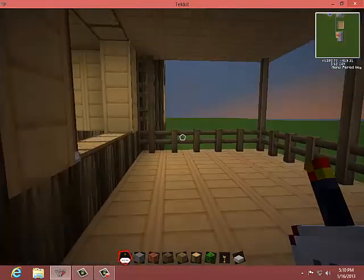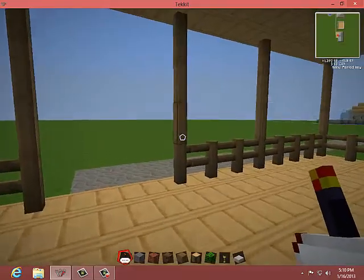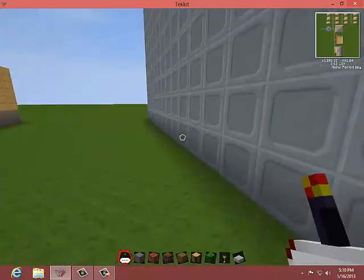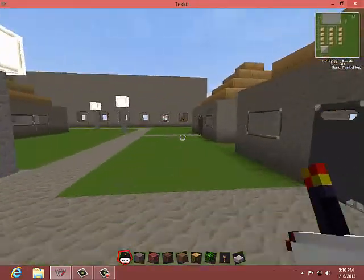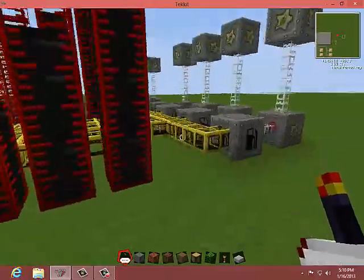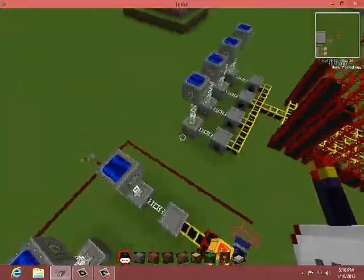So today guys, I'm just gonna show you how to build a quick oil fabricator — this can come in handy for many things, say you need to fuel some engines or fuel some machines. As you can see, I have my oil refinery built back here, and it's not producing much oil yet.